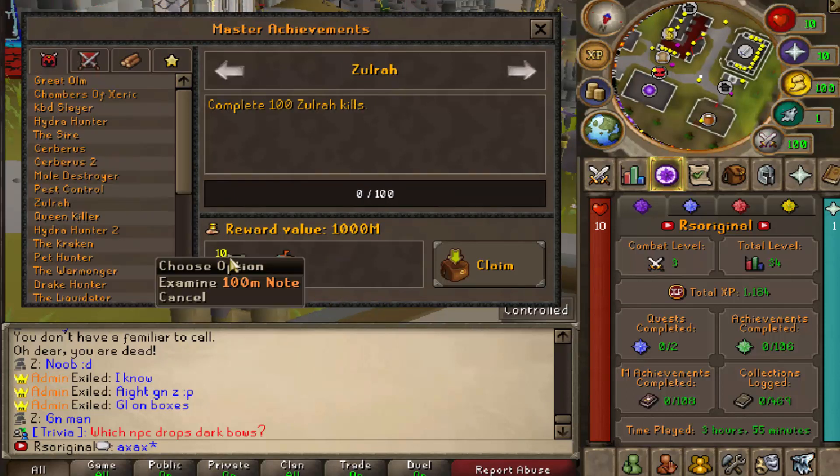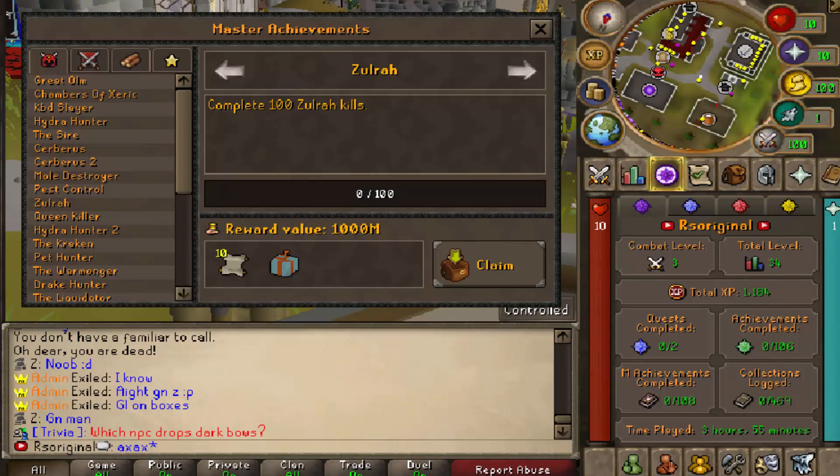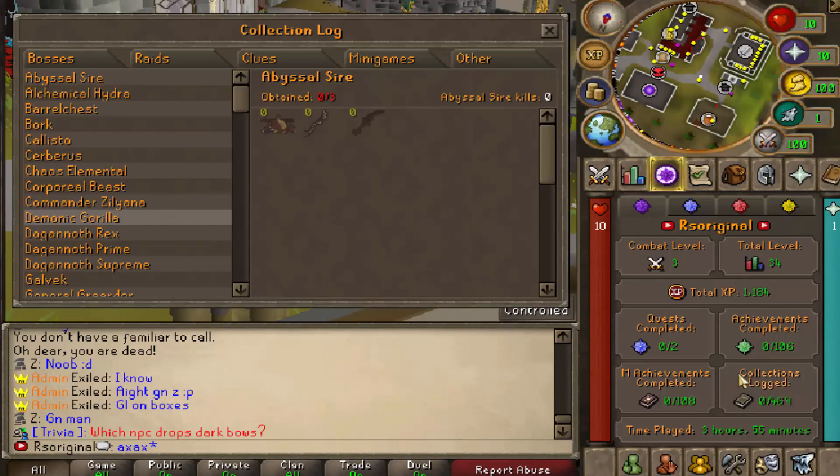The reward here is quite good. For example, if you get 100 kills, you're going to get a superior combat box and then 1,100 mil notes, which is insane. And last but not least in this tab, it's going to be your collections log.